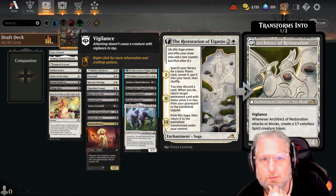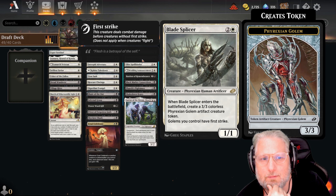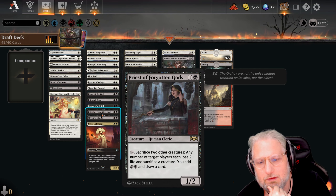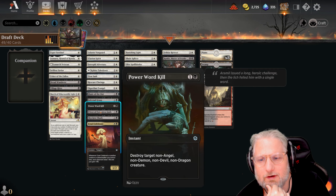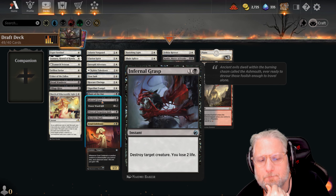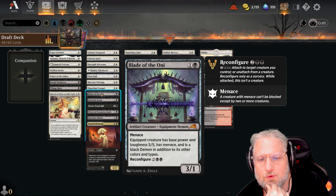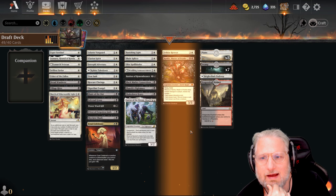Wonder if we should drop the Restoration Angel - it's a little bit too slow. Elite Spellbinder, Blade Splicer, Banishing Light, Cruel Celebrant. Maybe we drop the beast - it's really good though, forces your opponent to sacrifice a creature. These are really good: removal with menace is fantastic, Rescuer is good, Lion Sash, Takedown - this is a land.